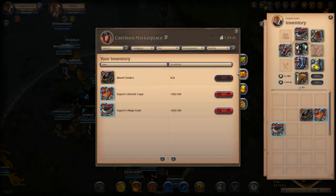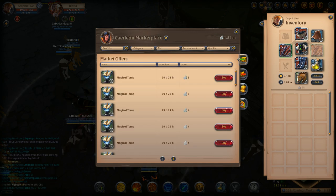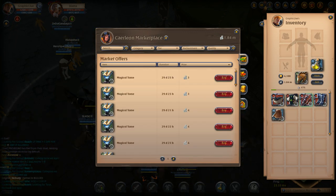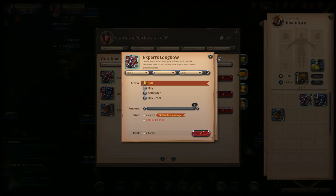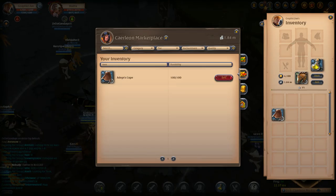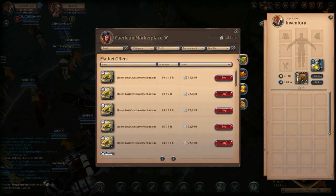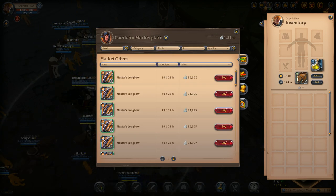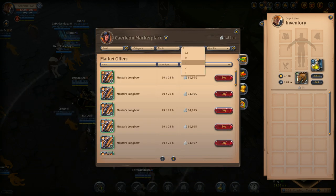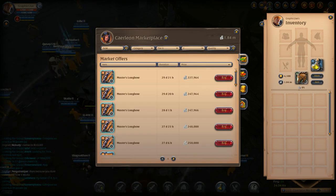Some of the stuff I'm not really able to use — I could probably use this expert mage cowl for something, but we're going to sell it anyway. We're going to take all this gear off and kind of just throw it away, sell order everything. We're going to see what we can do with the 1.85 million. Let's start with the bow — see what kind of bow we can get. Tier 8 I can't equip on this account, so we'll go to tier 6.2.